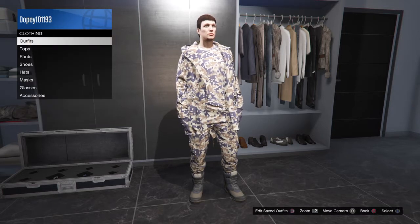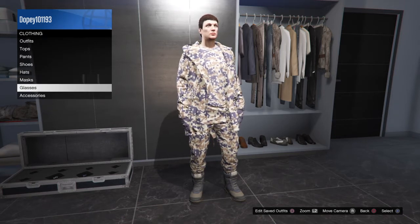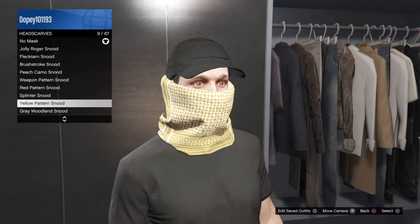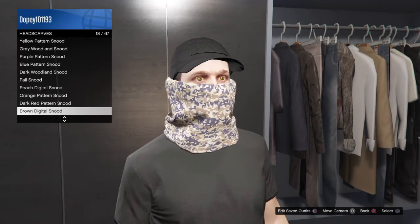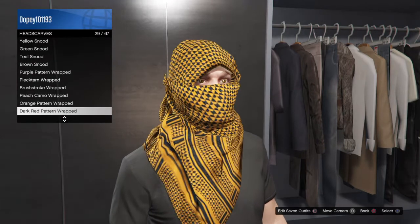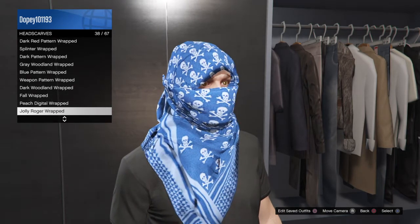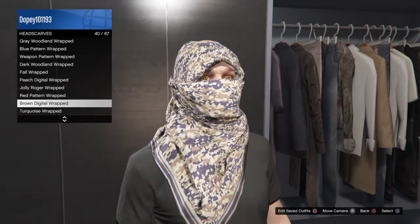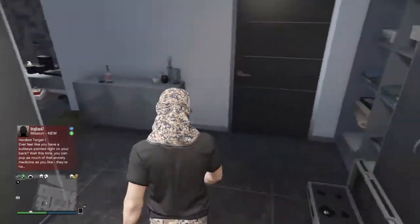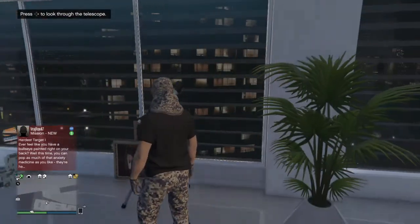I'm going to go down and save it next to my outfit right here. Now we want to put on the mask that we're going to be glitching with our outfit. Let's go to mask, go down to head scarves. I'm just going to use the same one I did for the thumbnail. I have so many head scarves - bear with me. Let's go ahead and put on that head scarf.